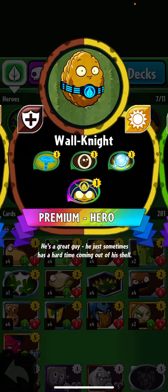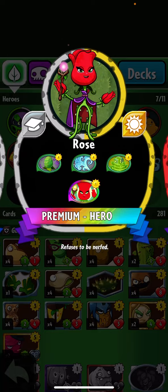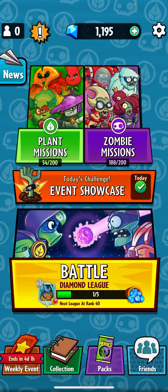Last episode we got Walnut and Citron. I did forget to tell you guys about this, but I actually got Rose in a pack from a daily challenge - when you've completed all seven of them in the week. She refuses to be nerfed, which is nice.